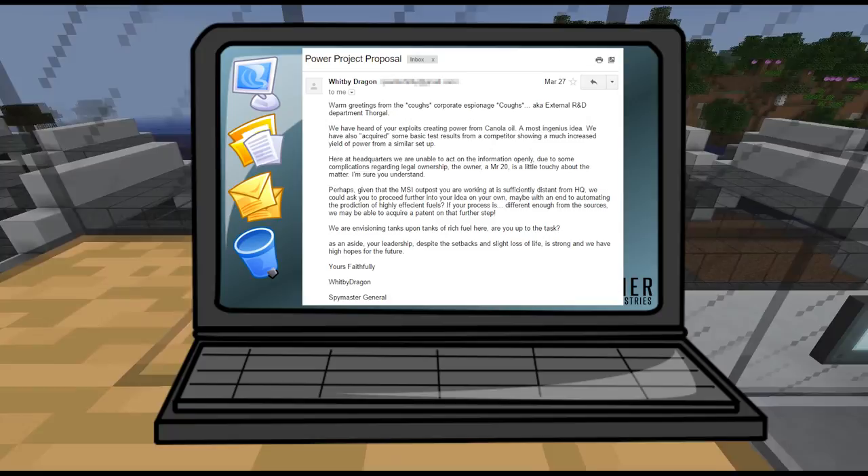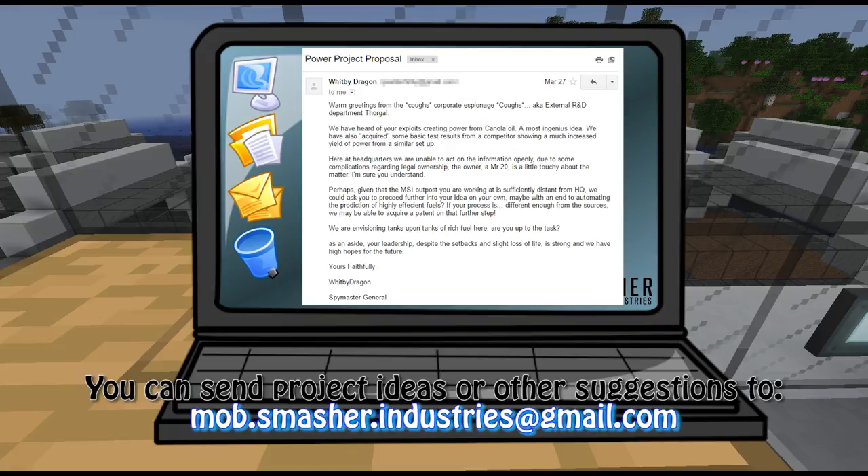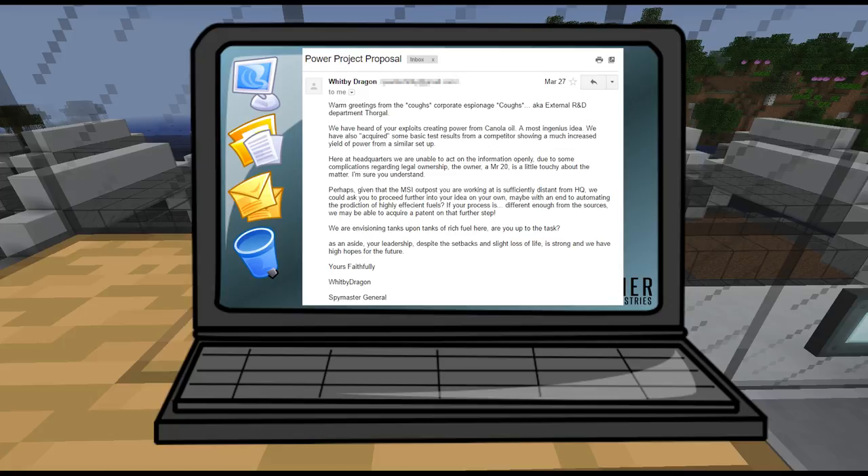I'm not going to read the whole thing, but if you want you can pause the video. It pretty much comes down to us exploiting the canola oil of the region to make power, but there is apparently a patent on this by an owner of Mr. 20 who is a little bit touchy on the matter. Whitby Dragon tells us this outpost is so far away from headquarters that we could proceed further on the idea and hopefully make a much better and more efficient fuel to automate our power production here.